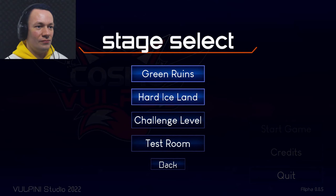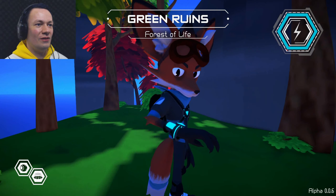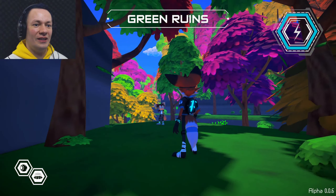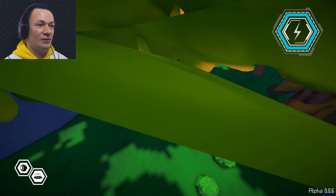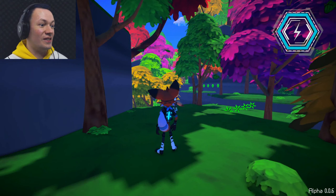So we've got several areas here, including the test room. I'm just going to stick with Green Ruins for now because it's only 0.0.5. And there's no ending. I'm very much on my own. What have we got here? Got a few things. I think we can have dialogue in here as well. Oh hang on, it's 0.0.6 apparently.